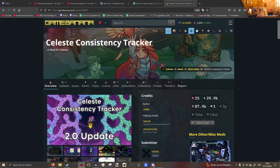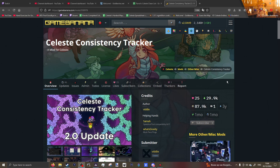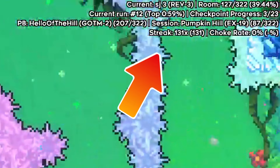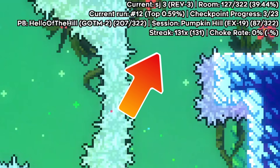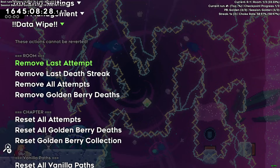Today I'm going to make a little tutorial video on this mod called the Consistency Tracker. It's a really cool mod that you might have seen at the top of my screen a few times when doing golden runs, especially in 90s stuff. It tracks all these really cool stats, but a lot of people ask about it and are instantly overwhelmed by the number of options.